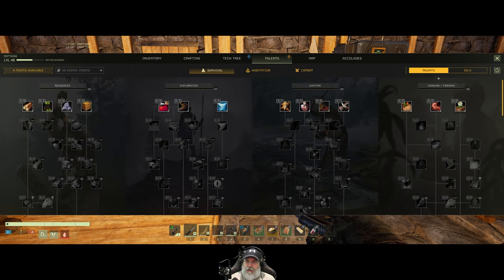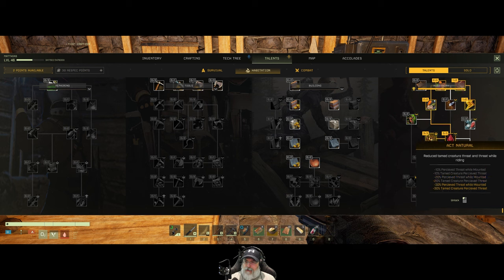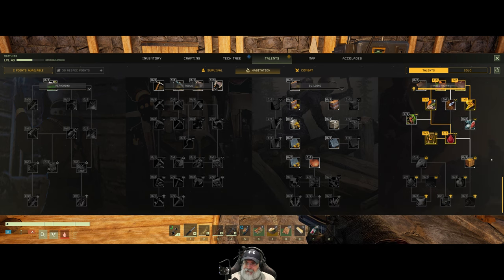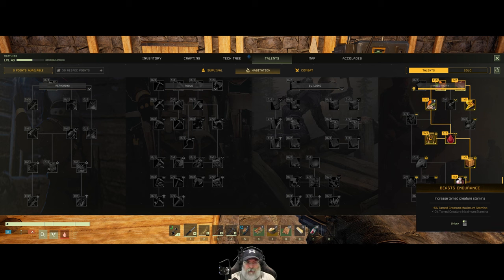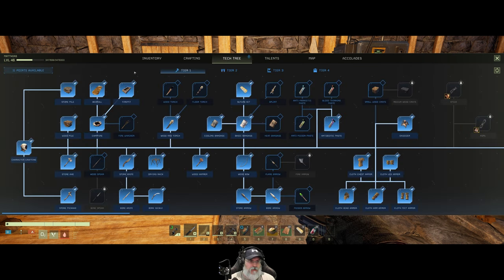Once we hit level 50 we don't get any more talent points, we only continue getting tech and skill points. So I think the low maintenance talent is going to be worth doing, especially when we're out in the desert. We have four talent points and we're continuing to work on husbandry - putting two more points into Act Natural so predators won't attack our tames as likely. We'll also take Long Haul and maximum stamina.